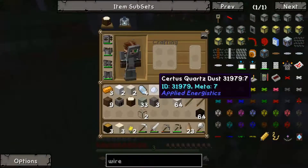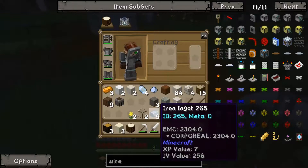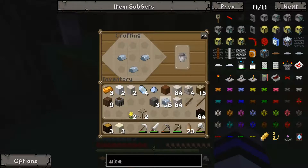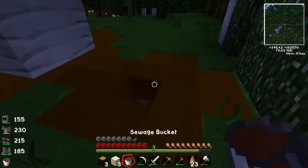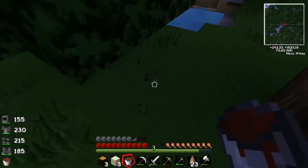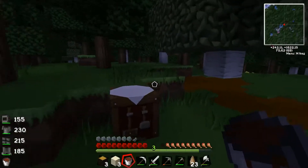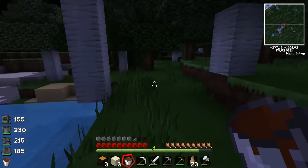I kinda want to check out what this stuff is. I have a crafting table on me and a shit load of iron, so let's make some bars and grab a bucket. What is it? What is this stuff? What have I discovered? Sewage! Gross! What are you? You are... Tormoroot. What the f... Why is there sewage?